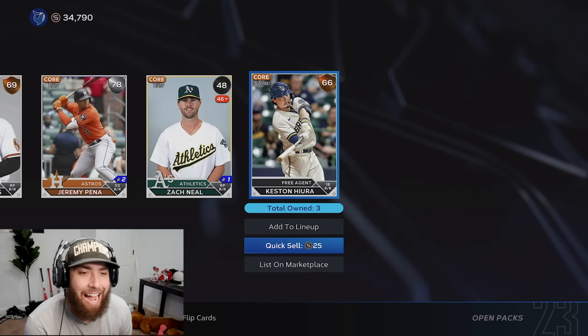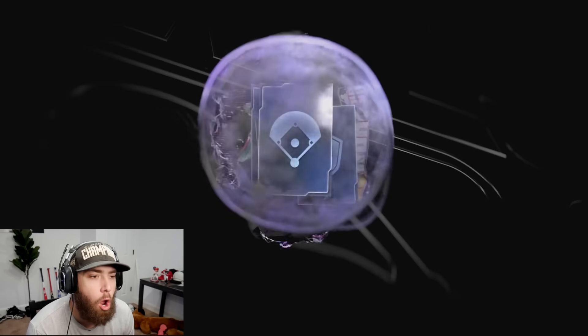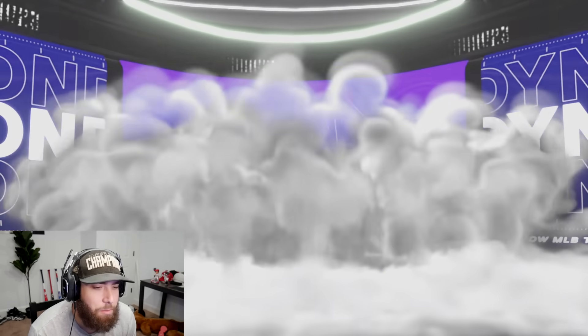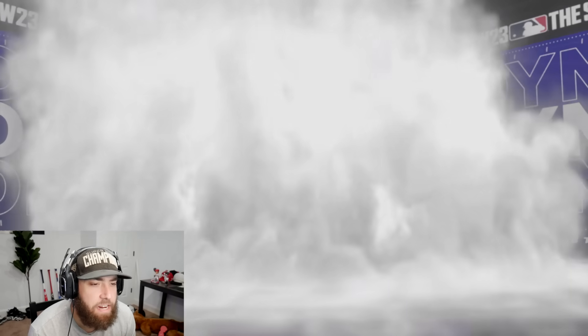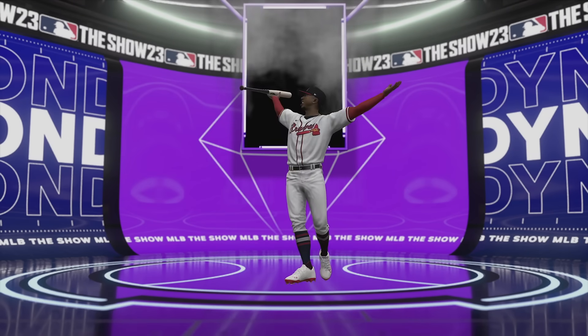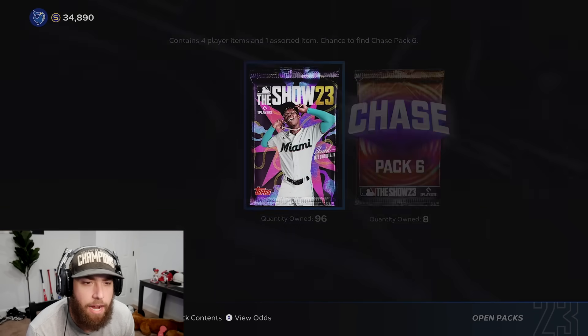Diamond and a gold glove in here - hopefully that's a good sign. It's another purple. Give me another 89 - feed me all those 7,000 quick sell values. That's Ozzie Albies. 97 packs to go after that Ozzie Albies pull - we are under 100 packs now.